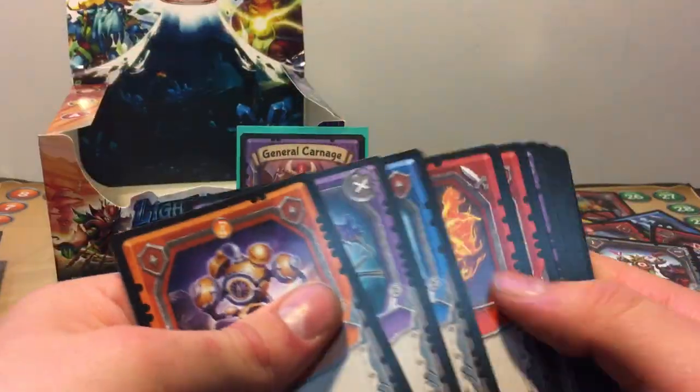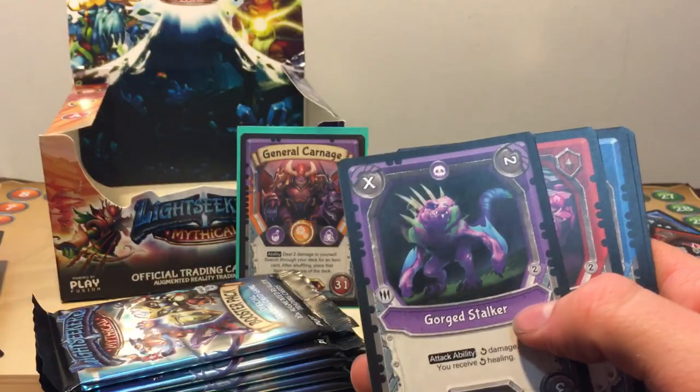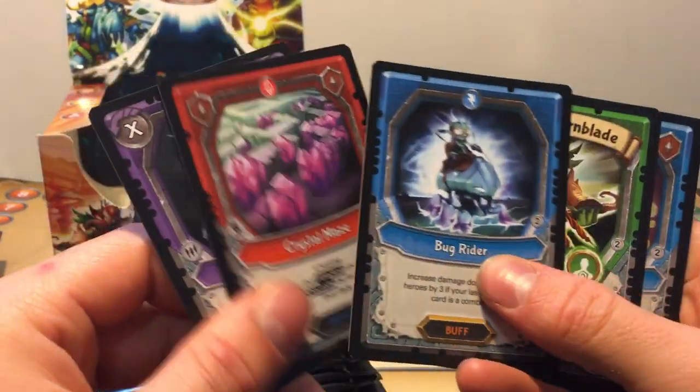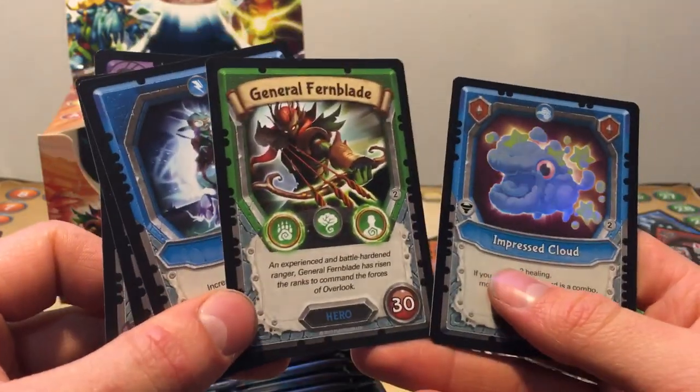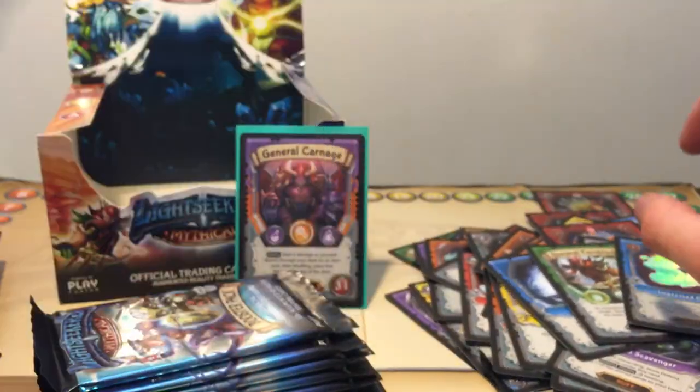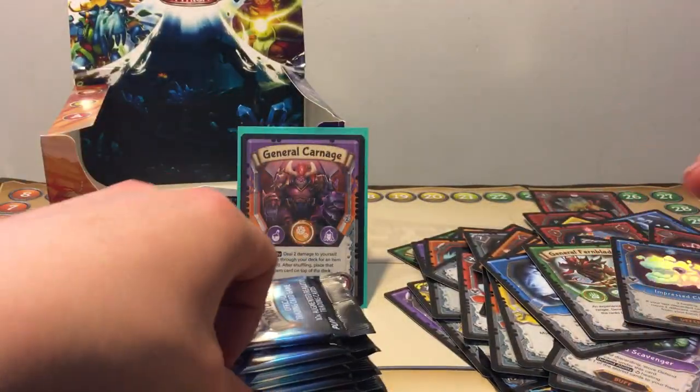I probably miscounted as usual, but it doesn't matter. We got a Gorge Stalker, Crystal Maze, Bug Rider — pretty cool — and a General Fern Blade, and a Foiled Press Cloud. Not bad. General Fern Blade's pretty cool.